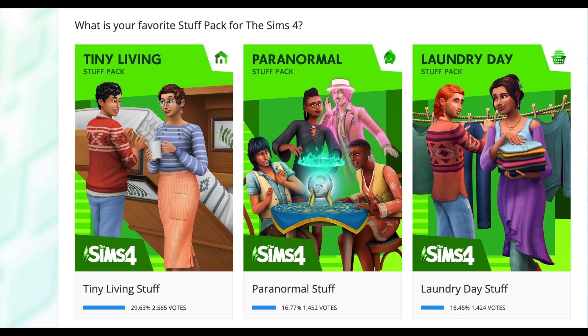Now we're on to the stuff packs. For the stuff packs, we have Tiny Living followed by Paranormal and Laundry Day. I honestly am not too surprised about this. Paranormal was just really well done — the reason it probably isn't in first place is because it's rather niche gameplay. I still think that Paranormal is the best stuff pack for Sims 4, and it actually makes me kind of sad that we haven't had stuff packs for some time. Tiny Living also was a very strong entry, and Laundry Day was a community stuff pack vote and a lot of people were really happy with the result.